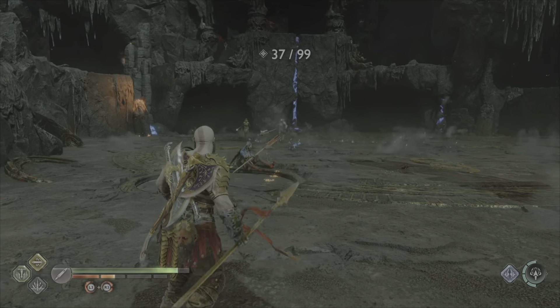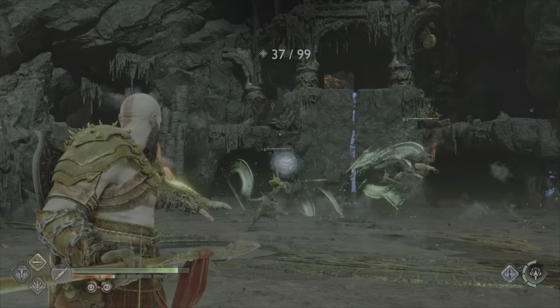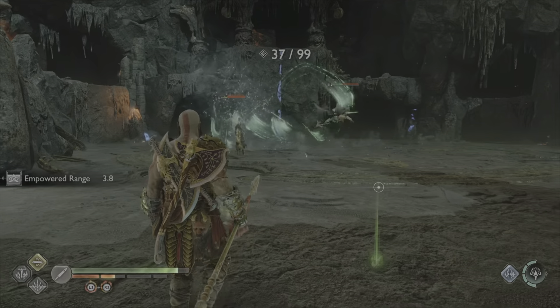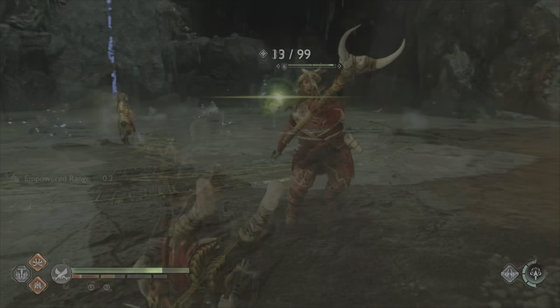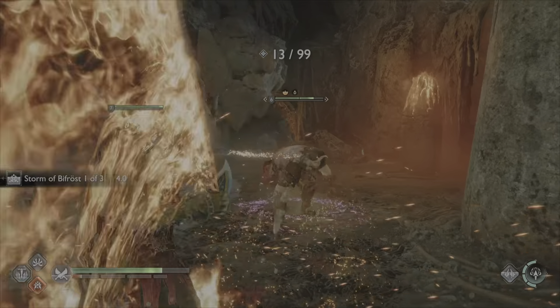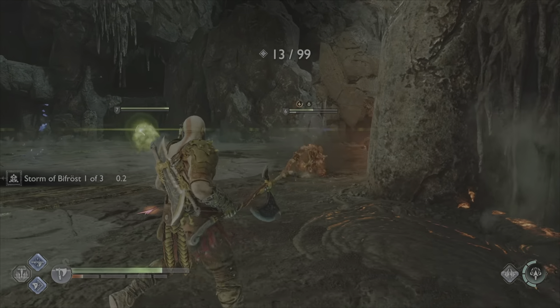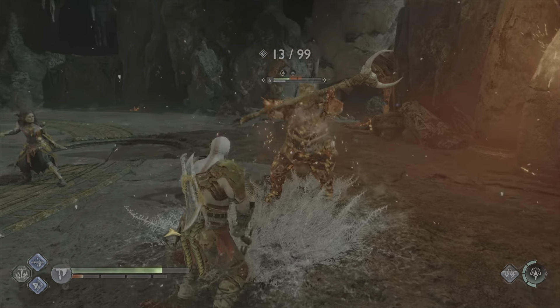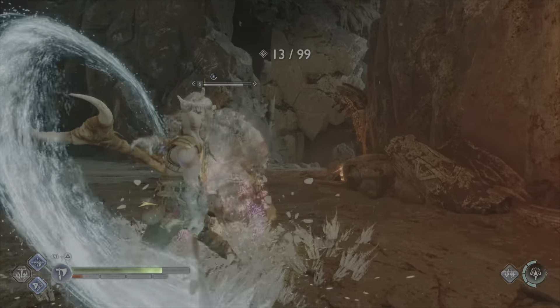Now for some quick general tips. When needing a quick ranged attack to either hit a charging-up enemy or stop an enemy's powerful ranged attack, use the spear as it's always ready — unlike the Leviathan axe that you have to recall at times. For extra damage, apply either frost or burning state to an enemy and then use the opposite element to inflict big damage. Here I inflict a burning state and then attack with the Leviathan axe's frost attacks.